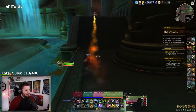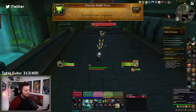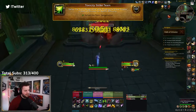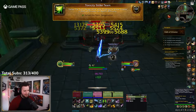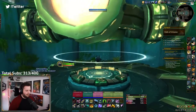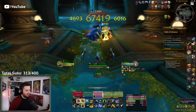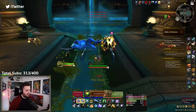The next dungeon is the Halls of Infusion. The first achievement is Toxicity Strike Team — defeat the Toxic Swagmother after purging the water intakes. After defeating the first boss, there'll be a pathway to the left. Take out the adds, find the machine with a button, press the button — this will spawn the Toxic Swagmother. Defeat that NPC and you get the achievement. Relatively easy.